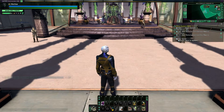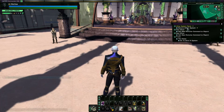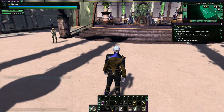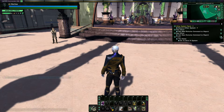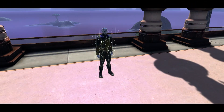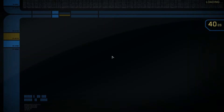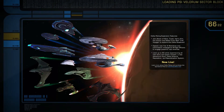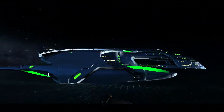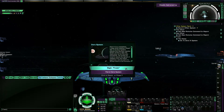We currently have an active mission to secure the Vahar system, which I think is just a little patrol, so we might just skip that for now. But we do have the mission Frozen, which requires us to go to the Dera 4 system. So let's take the short route and get underway. Our little killing machine of doom — let's begin Frozen.